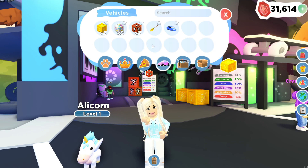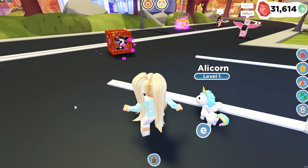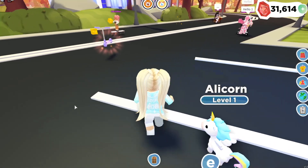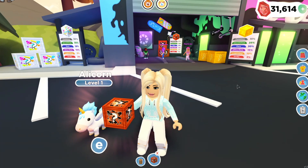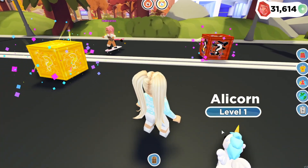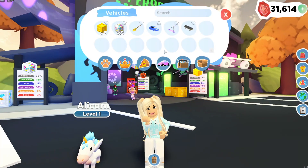The crates live under our vehicle tab in our inventory, which makes perfect sense because our pet pods live in our pet tab. Let's start with the bronze vehicle crates and see what we get. Throwing the crate is fun, but not quite as exciting as that bouncy little pod. I got a purple and pink scooter — how cute is that? Let's throw this one — give me good luck, Allie — I want something really fun. A skateboard! So I got a basic skateboard and a lavender scooter.